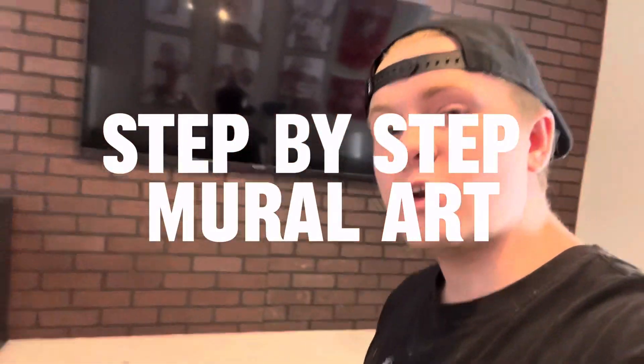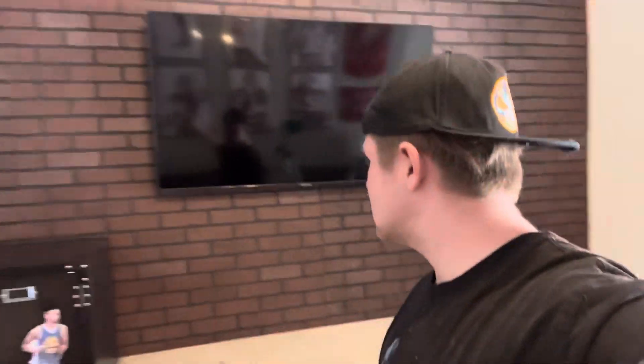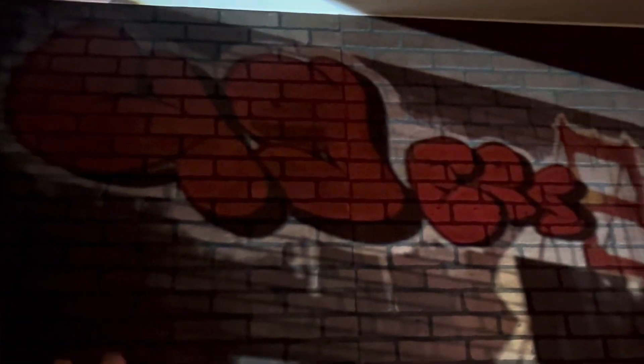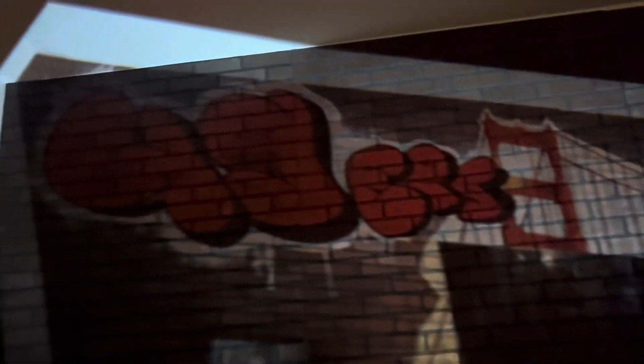Today we have a new project — a fake brick wall with an abstract 49ers theme. I'll show it on the projector. Here's the entire wall on the screen projector, and it's reflecting the fake brick wall. That's what we're going to use to trace out the graphite and the other areas we're going for.